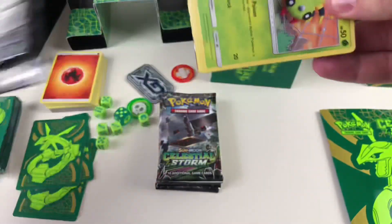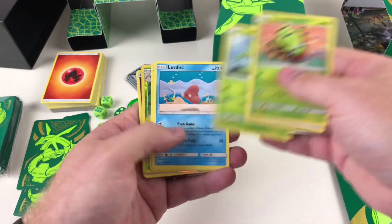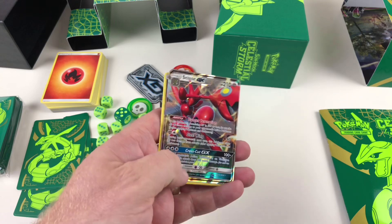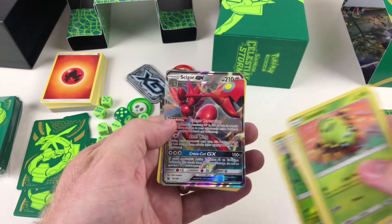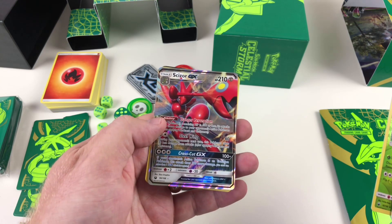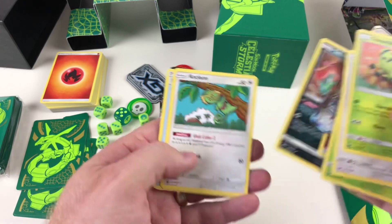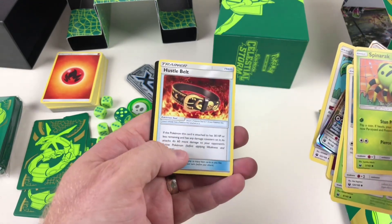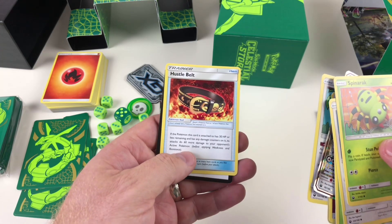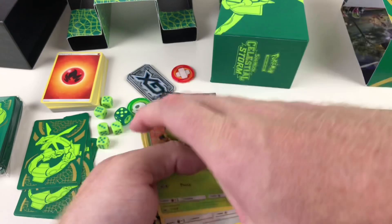Pack three: Spinda, Skitty, Tropius, Luvdisc, Cacnea, Masquerain, and then a GX — Scizor GX, that's awesome! His Cross Cut GX does 100 plus damage, and if your opponent's active Pokémon is an Evolution Pokémon the attack does 100 more damage — though you can only use one GX attack. Also in this pack: Energy, Sableye, Kecleon, and a Hustle Belt trainer card, which gives 60 more damage if the attached Pokémon has 30 HP or less remaining.